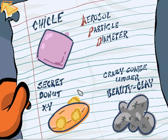Then I'll have found all the ingredients to make the congeal pill to stop the orbiting aerosol can. Every time you play the game you'll have to find Chickle and APD, but for the other two items there are actually four of them, and you randomly are given two of those four items to find. Looks like this time I get secret donut and beauty clay.